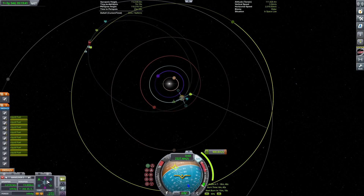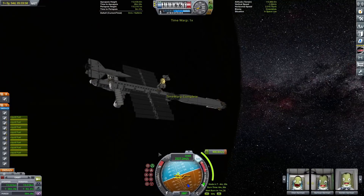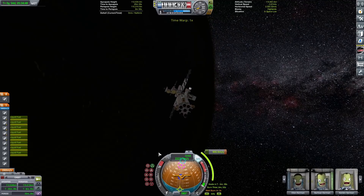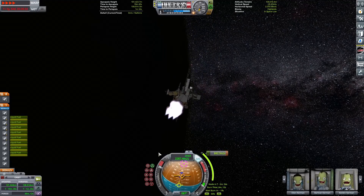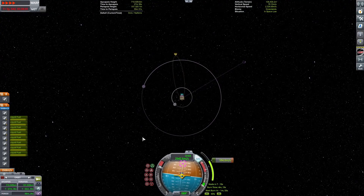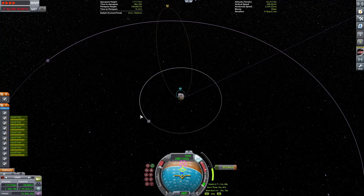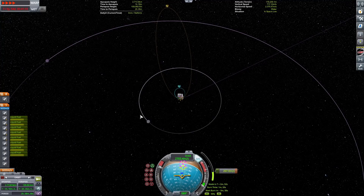We're gonna have to split up our ejection burn into two burns because we are going out to the Jool system today. Because of how the center of mass is set up, we actually have to turn off one of the nuclear engines, so we're only going to be firing eight of the nine during our two burns — just because of how the weight is distributed.